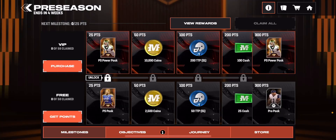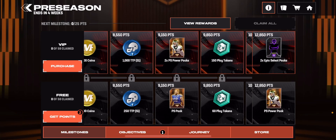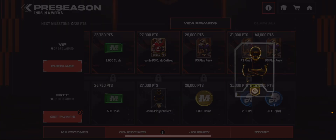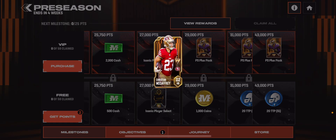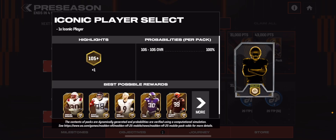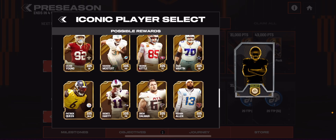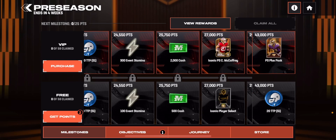The first way to get a free iconic is if you go to the Field Pass. Scroll all the way to the end and there's a free iconic select pack at the end. If you buy the Field Pass, it's not free of course, but you get Christian McCaffrey. If not, you get a free iconic select pack which has a bunch of 105-overall players — cool players, probably not a terrible card.